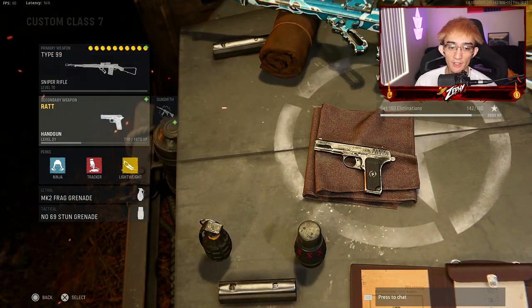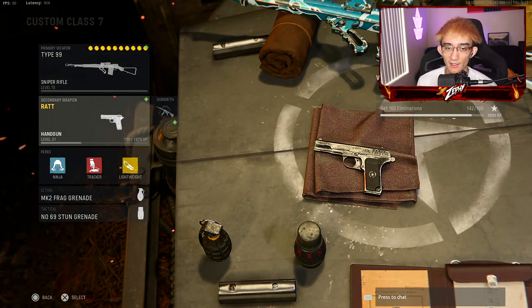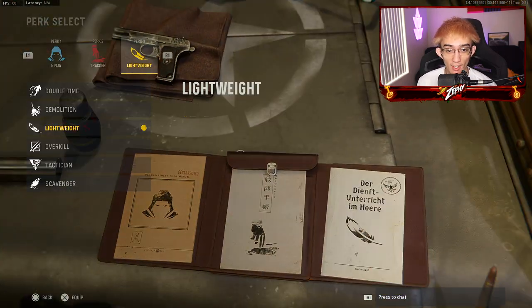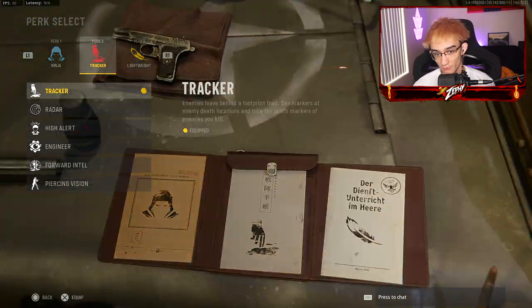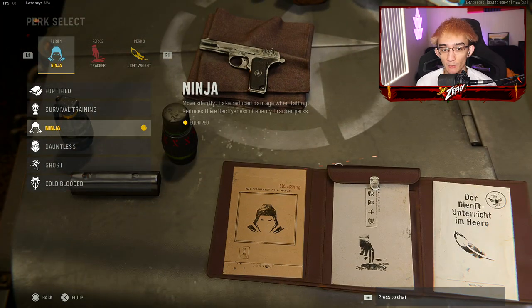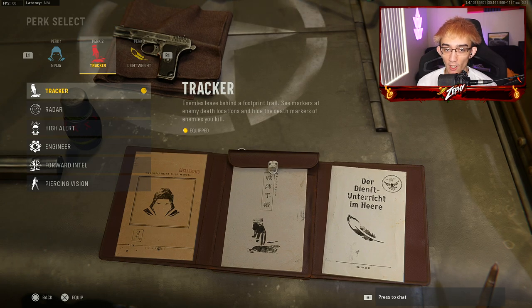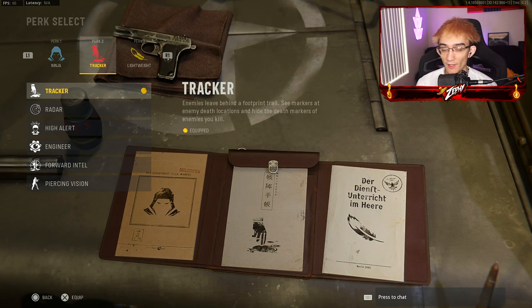There's a decrease in bullet velocity but we have lengthened ammo to make up for that. For the rest of the class, I'm running a secondary pistol still leveling up. For perks: ninja, tracker, and lightweight — or ghost, tracker, and lightweight depending on your game mode. If you're playing Search and Destroy, go ninja. Tracker is extremely helpful for finding enemies.